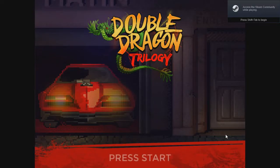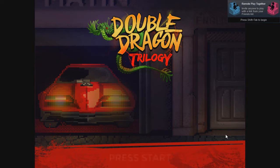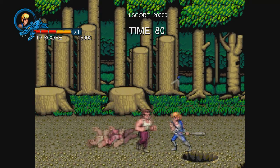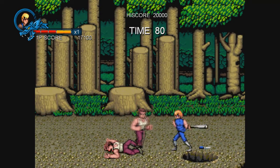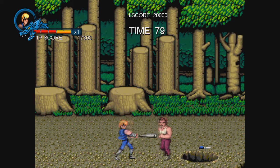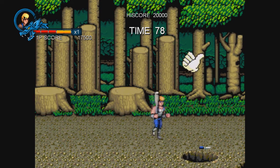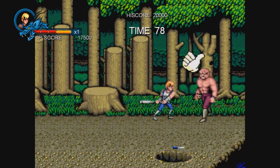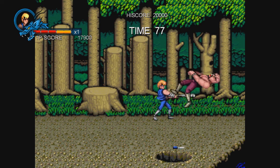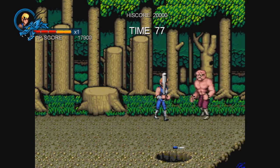Double Dragon Trilogy, originally released in 2013, is available on iPhone, Android, or Windows PC. However, pricing is different on each platform. iPhone is the cheapest at $2.99, Android is slightly more expensive at $3.49 on the Google Play Store, and to play on PC, both the Steam and GOG versions go for $5.99.